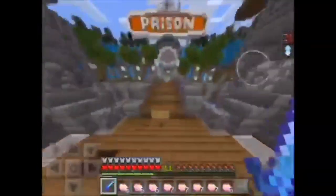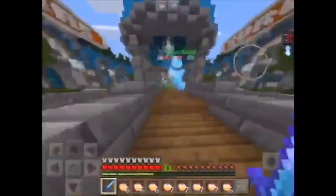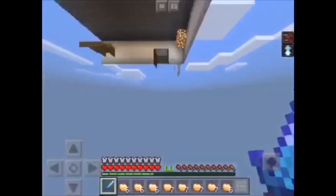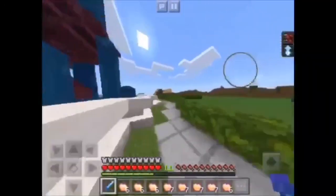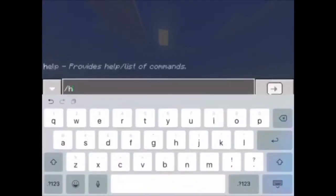If you buy a rank at Fallen Tech, then you can have access to the VIP world. The VIP world is basically similar to Skyblock, where if you go to the premium world, you've got basically an infinite world. You claim land and then build your base on it. For example, we'll go to my base — slash home base. This is my base.